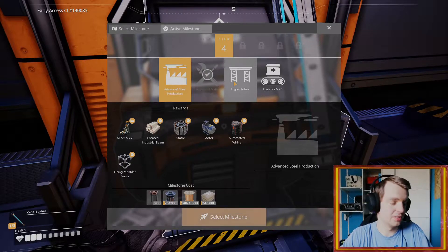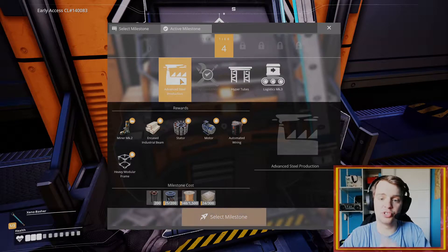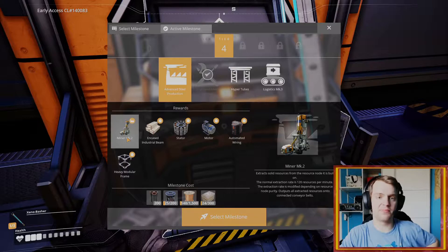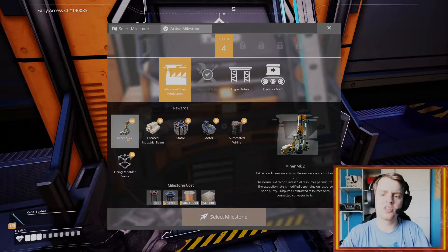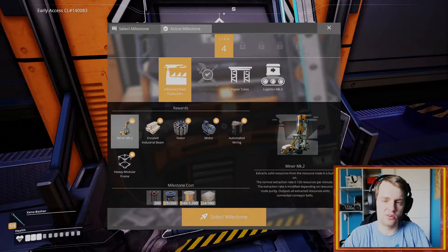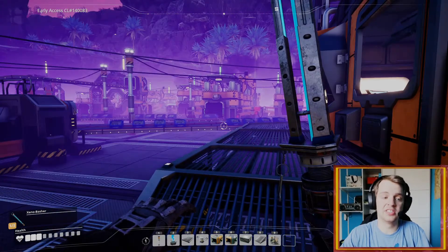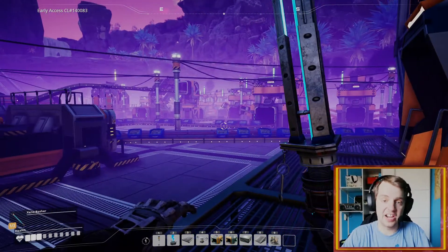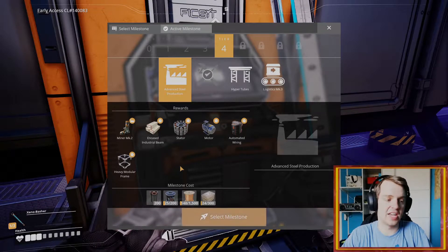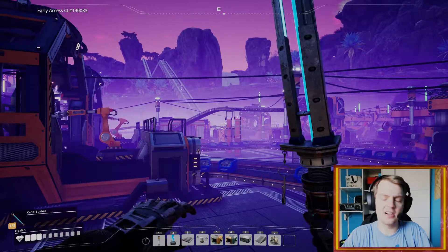I just need to check if everything is recording and it's good. We need to do advanced steel production first, which will let me get Miner Mark 2 — that means I can make even more coal and iron. One miner on a pure ore node should be able to feed eight furnaces. I think I'll tear all this down and build one that will last a lot longer. I'll start setting up over there and be back, guys.